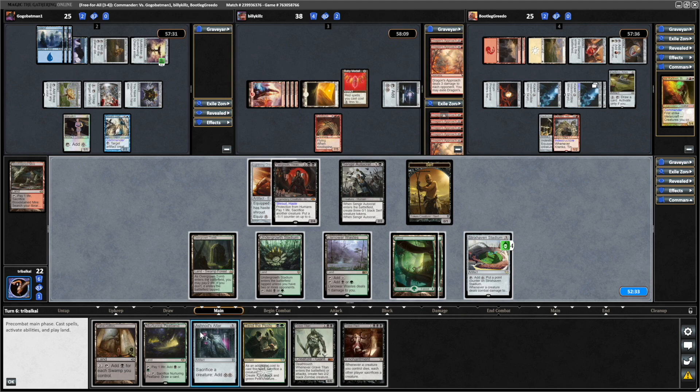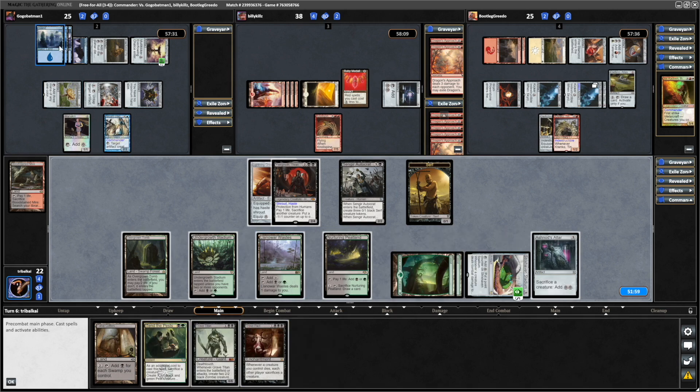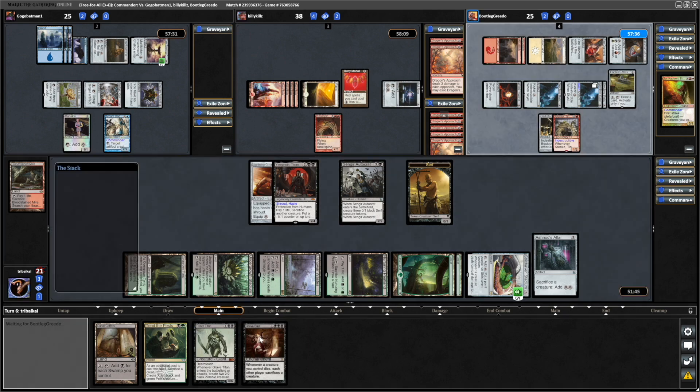Grave Pact along with Ashnod's Altar is really nice. Let's throw down the Nurturing Peatland. We could go for Ashnod's Altar and the Grave Pact and keep these creatures in check at this point. Let's go for the Ashnod's Altar. The blue player does have blue mana held up but doesn't look like priority is being held, so perhaps doesn't have any counter magic. Let's throw down the Grave Pact here.